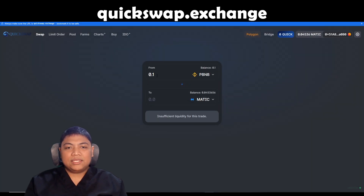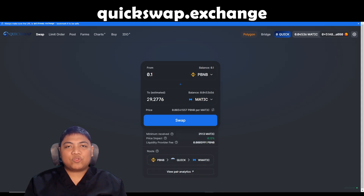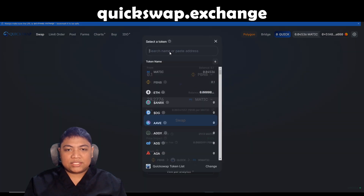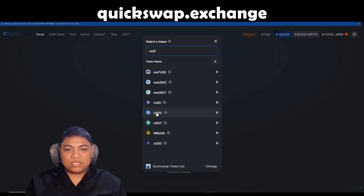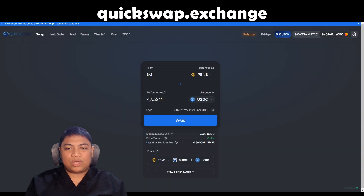You can do Matic — for 0.1 P-BNB you'd receive about 29.27 Matic. Or you can do USDT or USDC. You can do either.